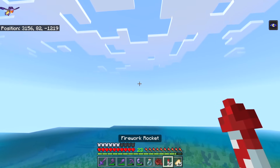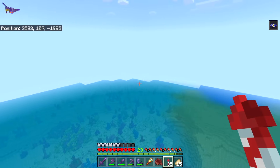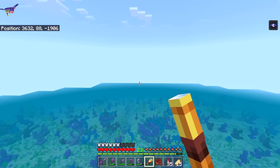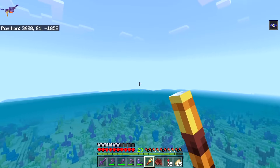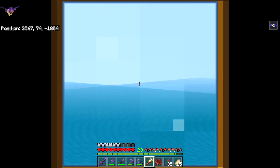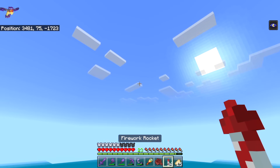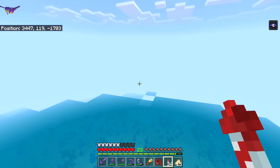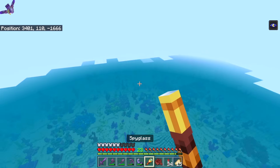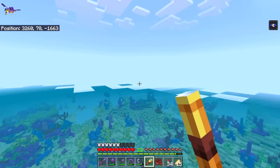Something that seems like it should work here but absolutely won't is the spyglass. The spyglass seems like a tool for exploring, however it doesn't actually work very well because the more important thing is turning up your render distance. You can't actually see anything your render distance can't load — it just zooms in a little bit closer. If you want to see what's far away, turn up the render distance. All you can do with the spyglass is dumb YouTube bits like — oh, I want to make it clear that I'm looking at blue coral... whoa, isn't that nuts? I want to make it even clearer — I'm looking at a sandy ocean floor.